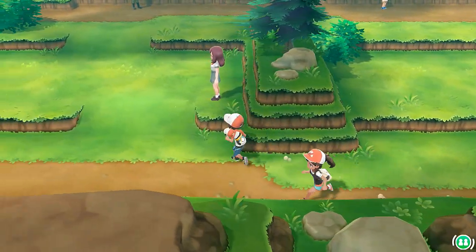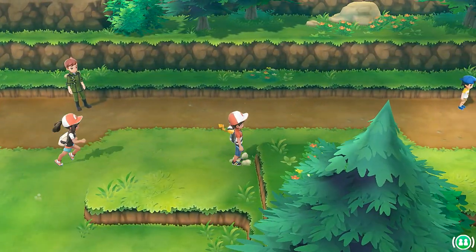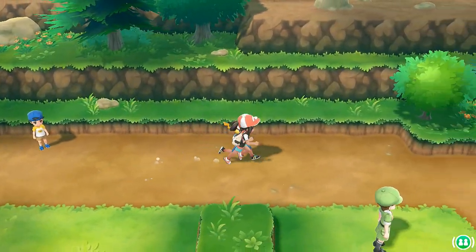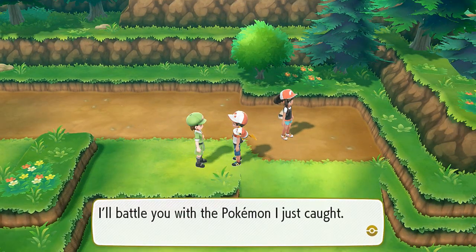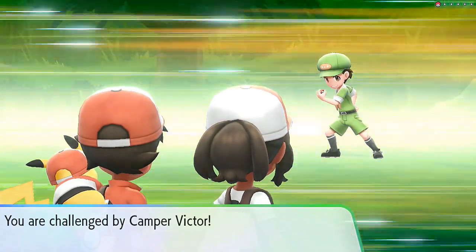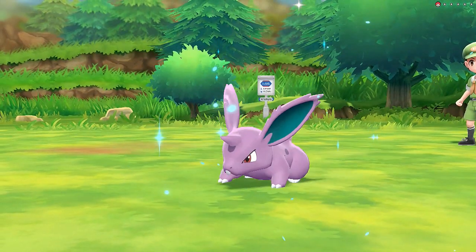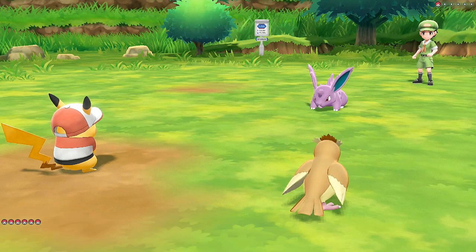We're just going to be running along — I'm a little faster than my support trainer, which is a little weird playing two players all by myself. Here we have another trainer: 'I'll battle you with the Pokemon I just caught.' Alright, let's do this. We are challenged by Camper Victor and he comes out with a Nidoran male. Alright, bring it!